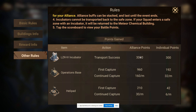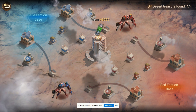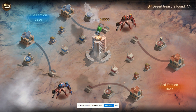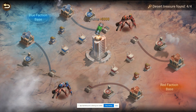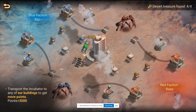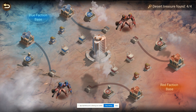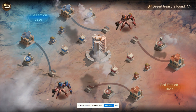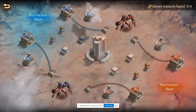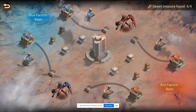Top of the list is the LZRIV incubator, otherwise known as the Biolab incubator — that's the one that comes out right here. Each capture of this is worth 3,000 points and it produces every 15 minutes. You can put a marker on the center spot for 45, 30, and 15 — those are the exact times the Biolab will produce the incubator over the course of the match. You collect it, take it back to a building you control, and you get 3,000 points. A lot of alliances leave that center building alone, thinking they can get away without those points, and we'll go over why that's such a huge problem later.